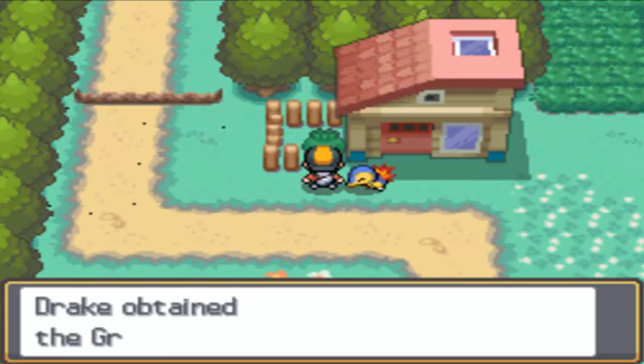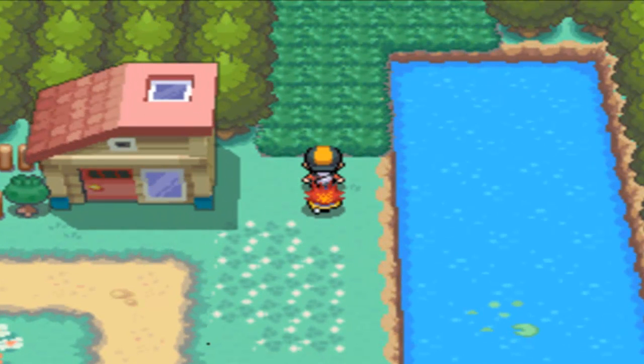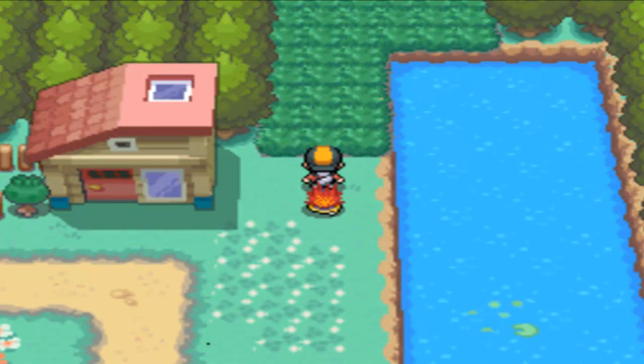This is a green Apricorn — I'm not sure what it makes, but you can craft custom Pokeballs with them much later on in the game.